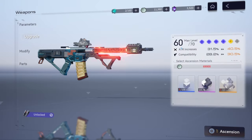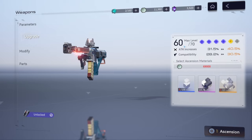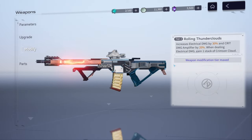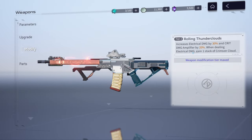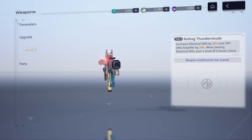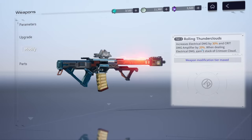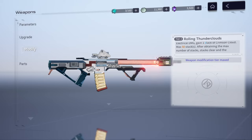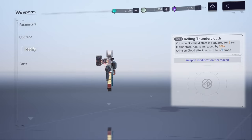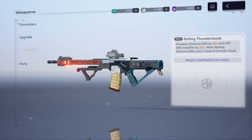The weapon is currently at level 60, but in the run I'm going to show you it was still at level 50 — I want to stress that. When you take this weapon to tier two and modify it, it gets pretty astronomical. It goes from 18 increased electrical damage to 30 — that's 12 more electrical damage. You also gain another 8 critical damage on your critical damage amplifier, and the attack value goes up to 35 whereas before it was at 21.